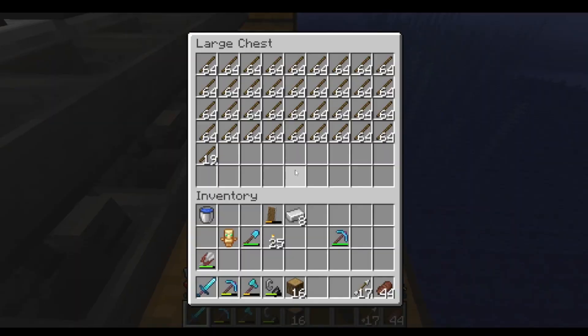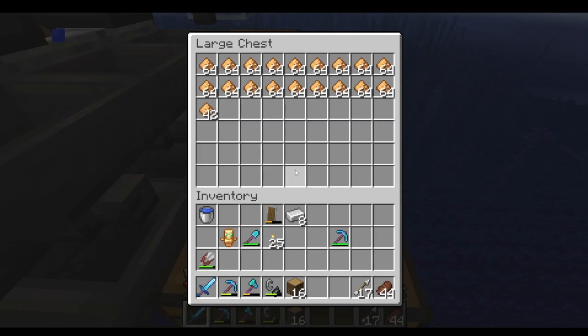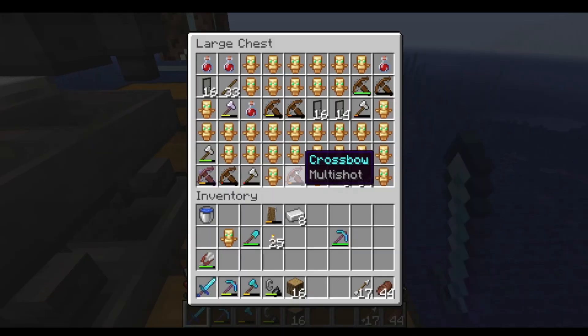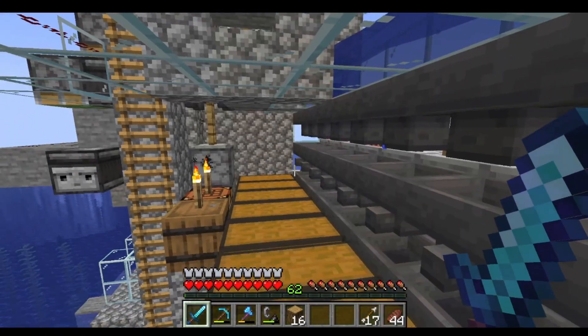We also have redstone, gunpowder, sticks, and glass bottles — which we use in our mud farm — plus a few more goodies. This is the leftovers; everything else gets burned away. So this farm is absolutely amazing.